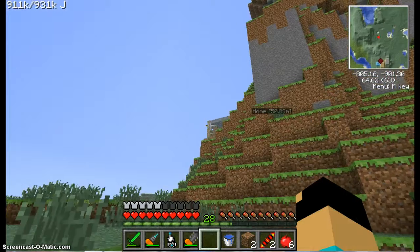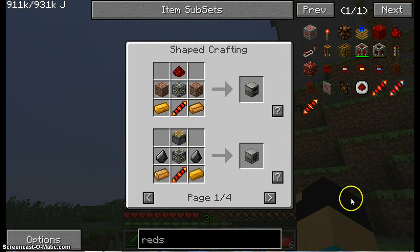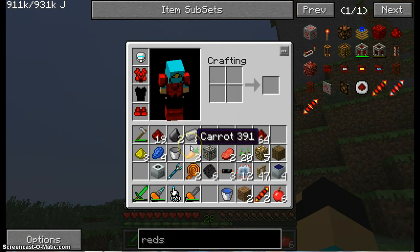Finally, flint! So what do I need for this again? That's a machine frame I have, circuit I have — I just need a piston and two copper now.